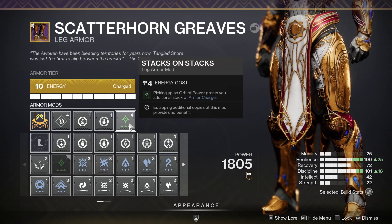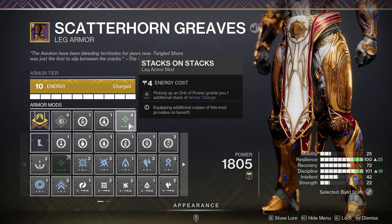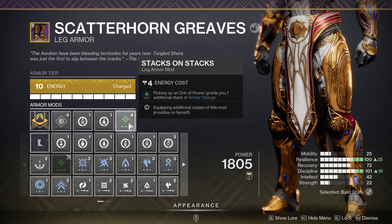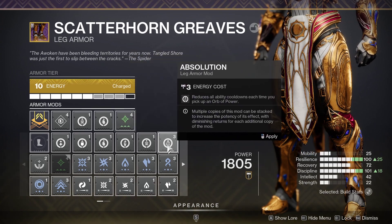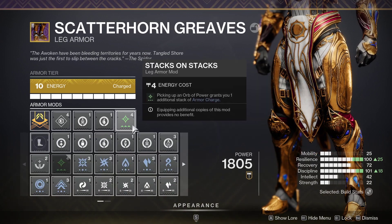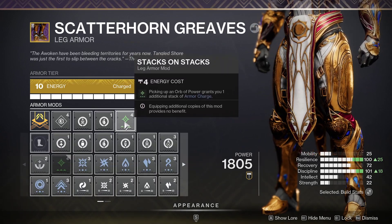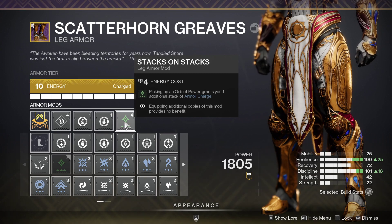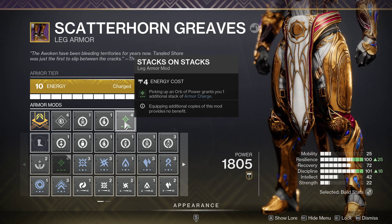Stacks on Stacks — nice. If you have a few enemies around, you stack more. This can be easily swapped out for Absolution, but it's completely up to you. I like Stacks on Stacks more since I keep losing health quite often, and my class ability keeps getting depleted and recharged, so Stacks on Stacks works better for me.